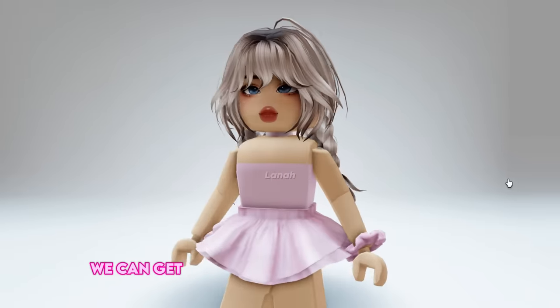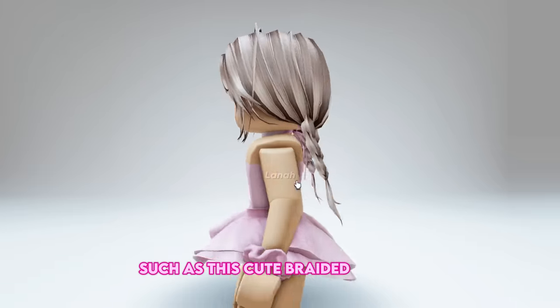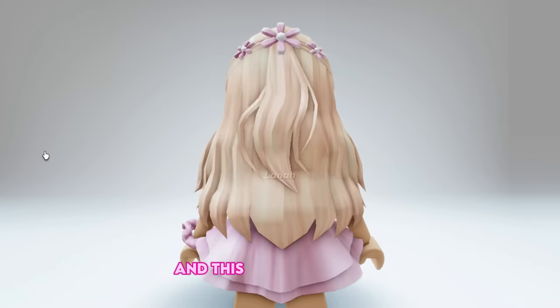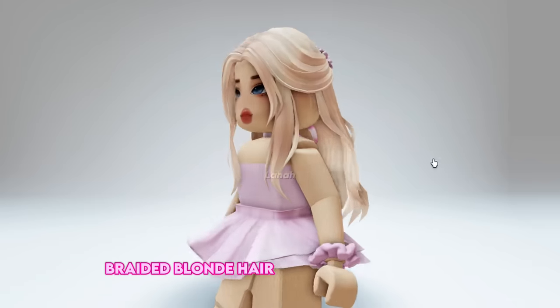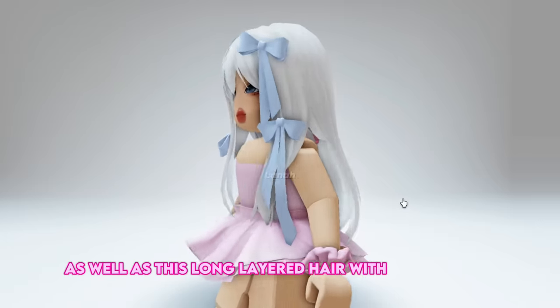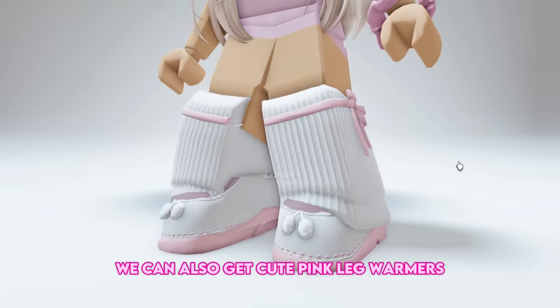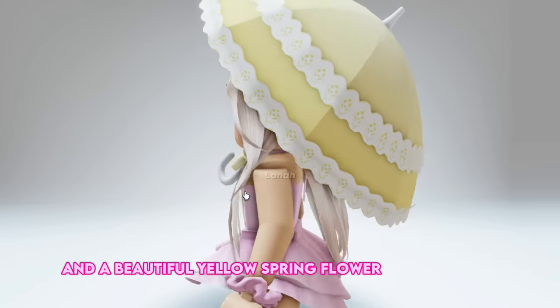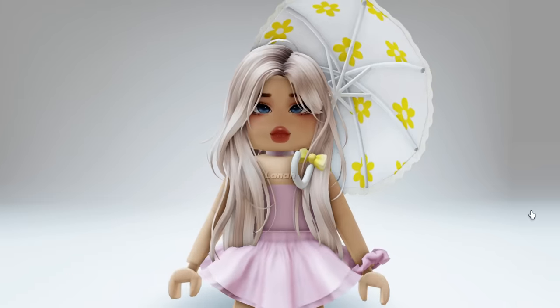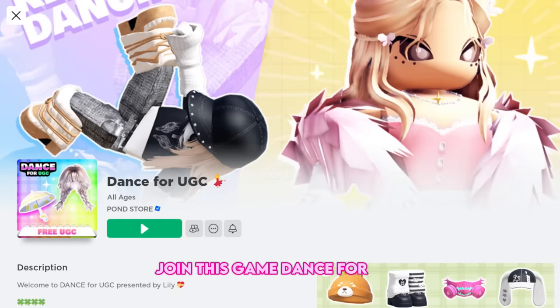In the next game we can get several cute hairstyles and items, such as cute braided pigtails, a beautiful preppy braided blonde hair with pink flower clip, a long layered hair with blue ribbons, cute pink leg warmers, a beautiful yellow spring flower lace parasol, and much more — like this cute kitty backpack. Join this game, Dance for UGC.